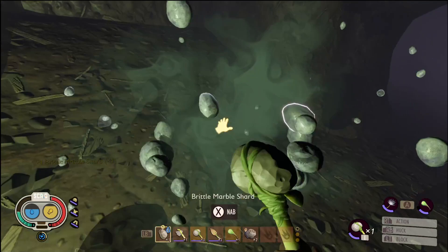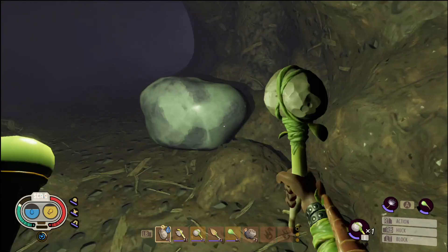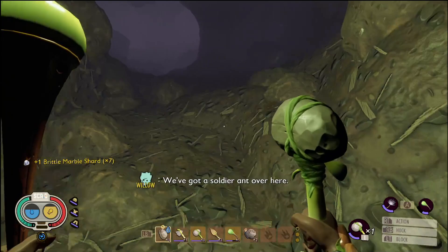So once back in, stick to the left hand side when you come to that first area, and then keep breaking open the marble rocks as you go. You should find at least two of them before you get towards the end of this tunnel. At the bottom you'll come across some soldier ants and there'll be two ways to go. Stick to the right hand side, and again look out for any smaller pieces of the shards that are laying around.